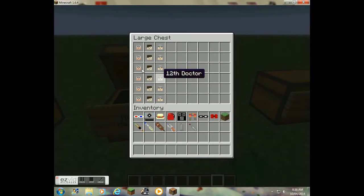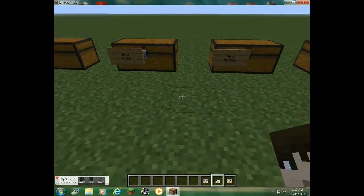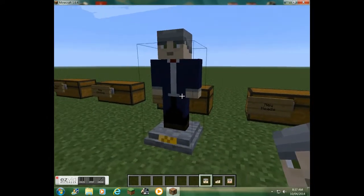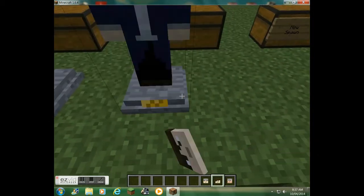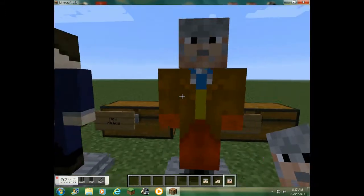Now let's look at the new heads they've added. They've added the Peter Cushing, which is the Movie Doctor, the Eleventh Doctor, and the Twelfth Doctor. What you can do with these is just place them on the ground, and as you can see, they are like little statues. Same with the Eleventh Doctor and Peter Cushing. Pretty cool.